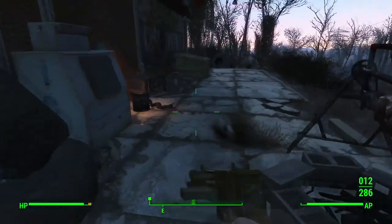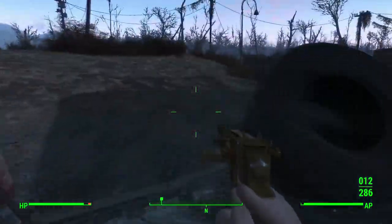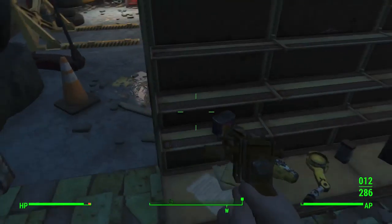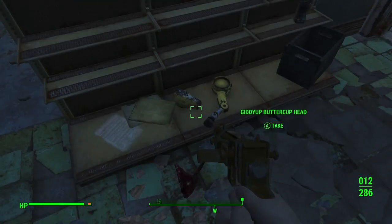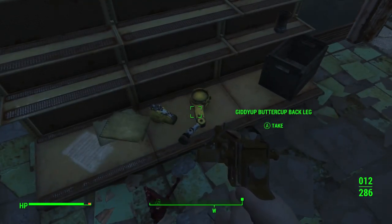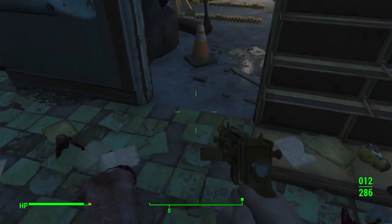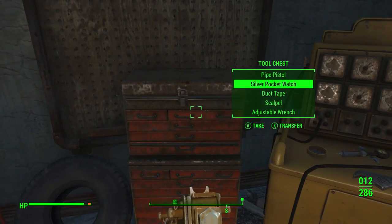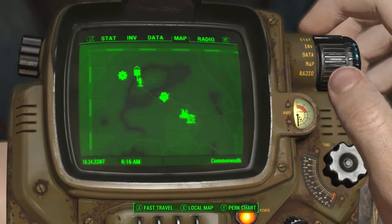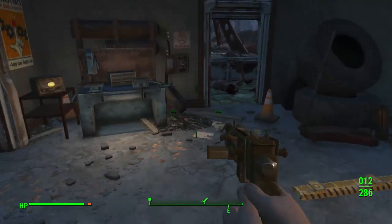I hear something — like a horn or something. This is like a little quasi base. We can work on armor here, cook our food here. There's dead bodies in this door — some food, some rat poison. Giddy-up Buttercup's back leg — is that like a friend I can make? I hear aluminum cans are really important to pick up. This is a workshop and there's tons of stuff in there.